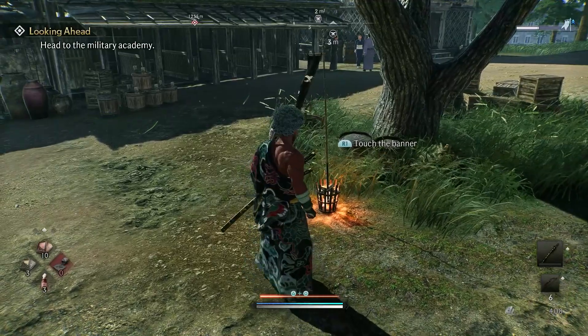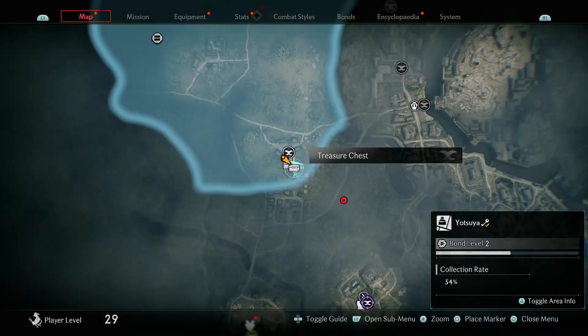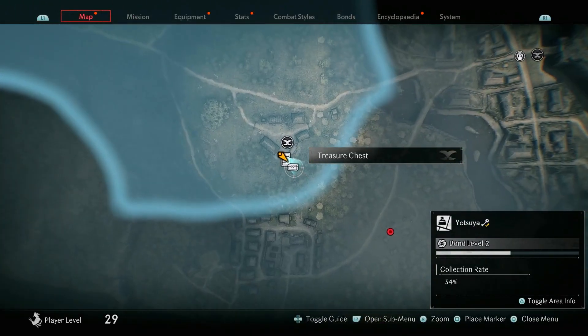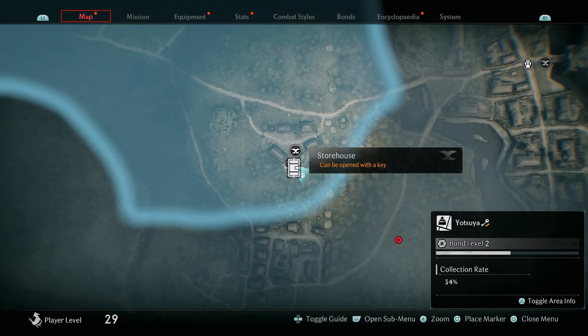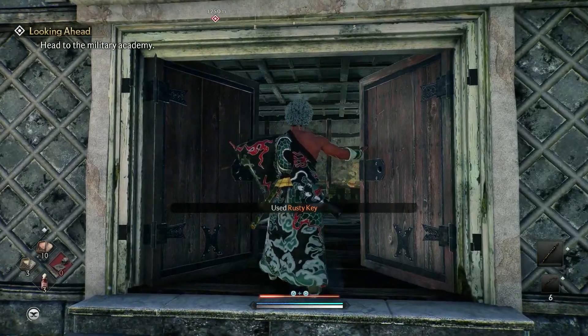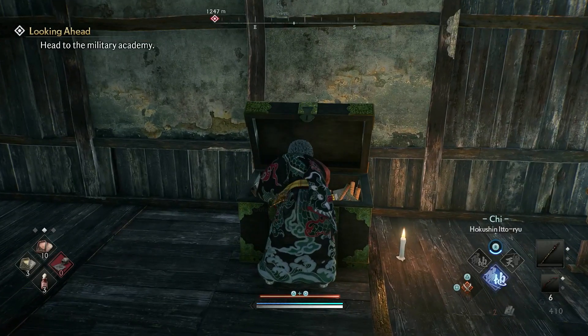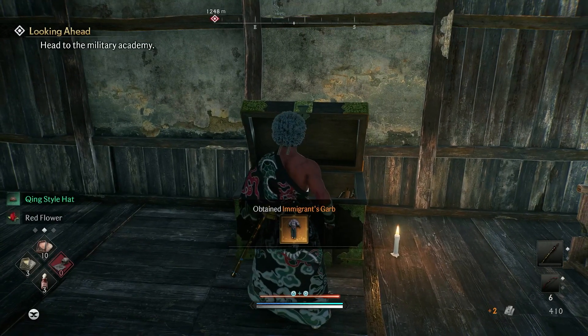Once you have completed the public order, the veiled edge banner will also be automatically collected. The next collectible is a treasure chest. You needed to have defeated the fugitive to get the rusty key to open this door. Come to this building, open the door, and you'll see the treasure chest — open it up and you should get the immigrant's garb.